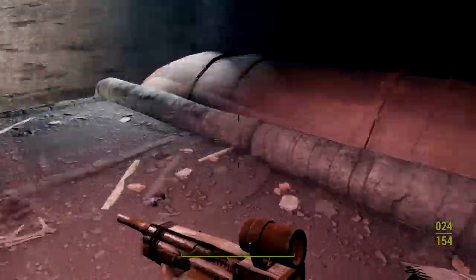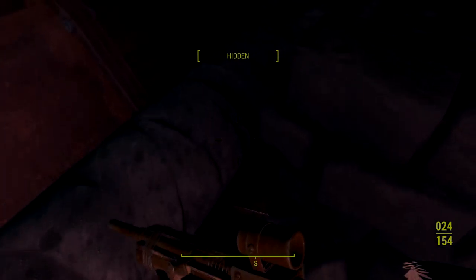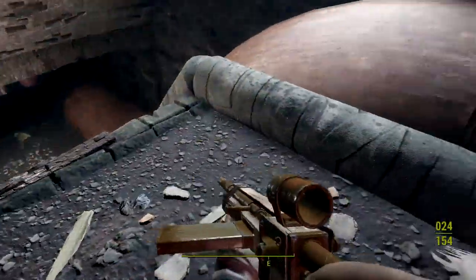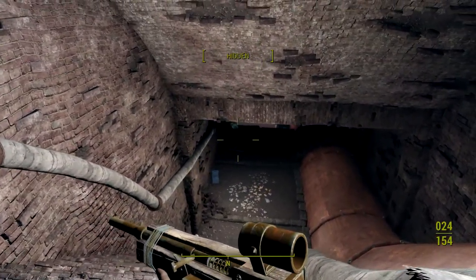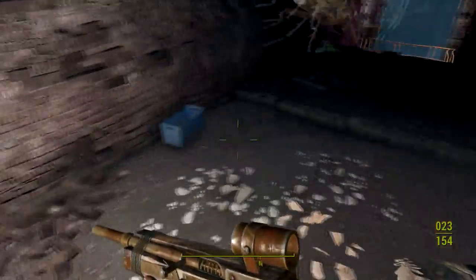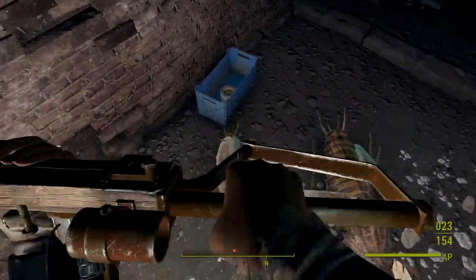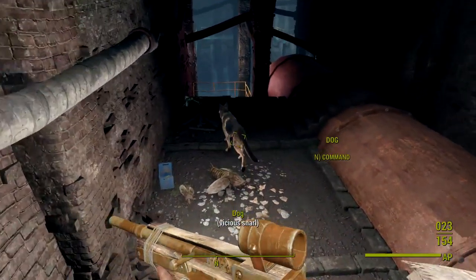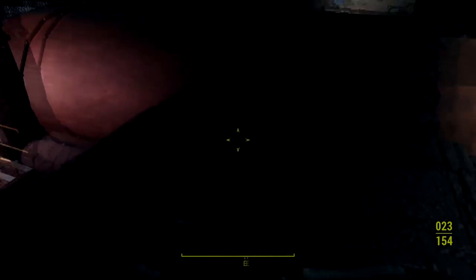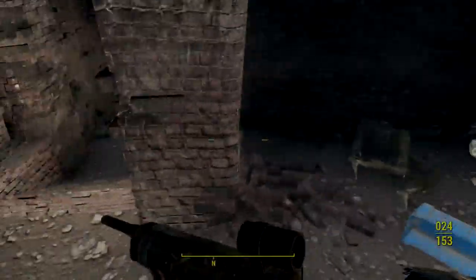Let's go down there. Some evil nasties down here, I bet you. Okay dog, be on high alert. Bobby pins — let me loot that bobby pin box, not like I need them. Somebody's skeleton is up here. See — evil nasties. Please, gosh, these things are ugly and they come out of nowhere.